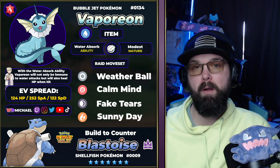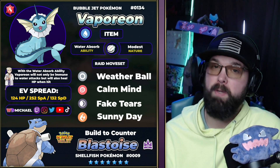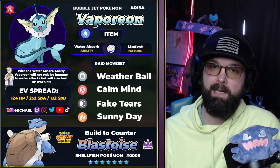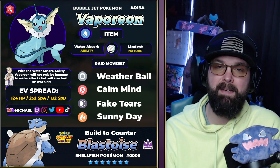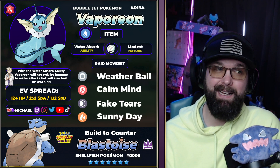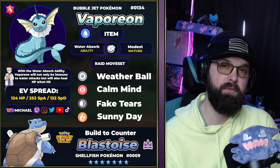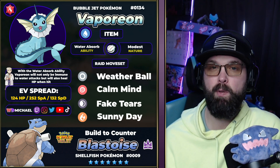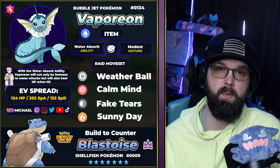The way we can really make this Vaporeon do what we need it to do is we give it Weather Ball. We're going to give it Weather Ball because we definitely want to make sure we're getting rid of that rainy weather that Blastoise will be putting out, because that's going to heal it. So we're going to rock with Sunny Day, and that Sunny Day will actually change the Weather Ball move to be a fire type attack — effectively giving us two things in this raid: we're removing the HP recovery from Blastoise, and we're also giving ourselves a super effective STAB move in the sun to defeat this boss.